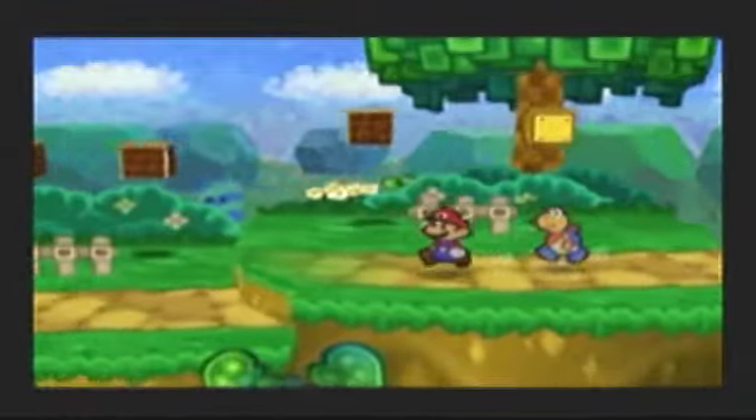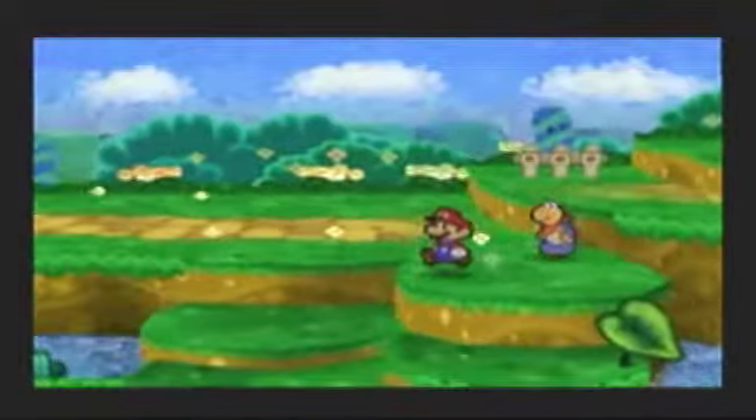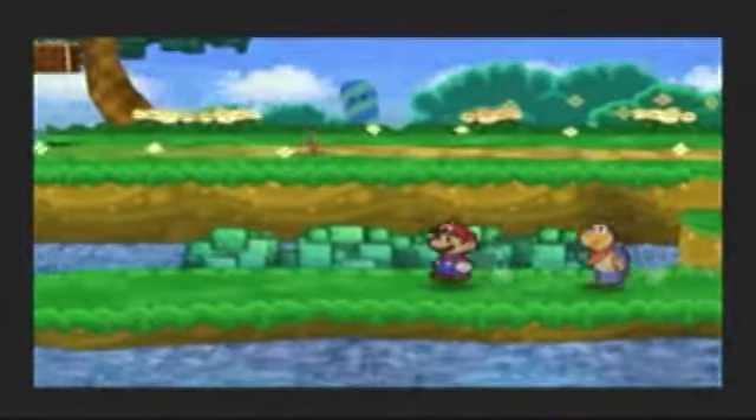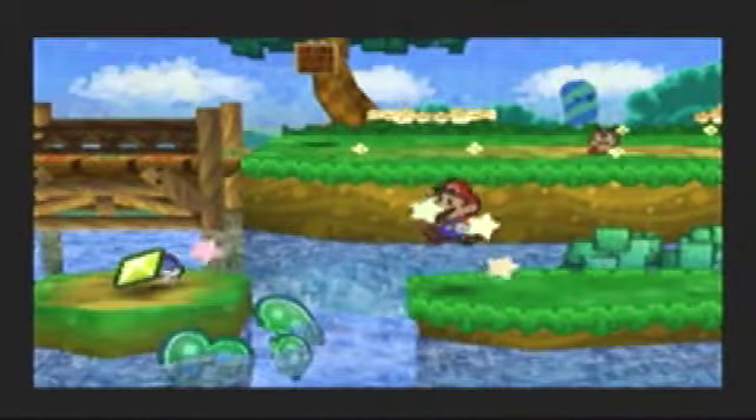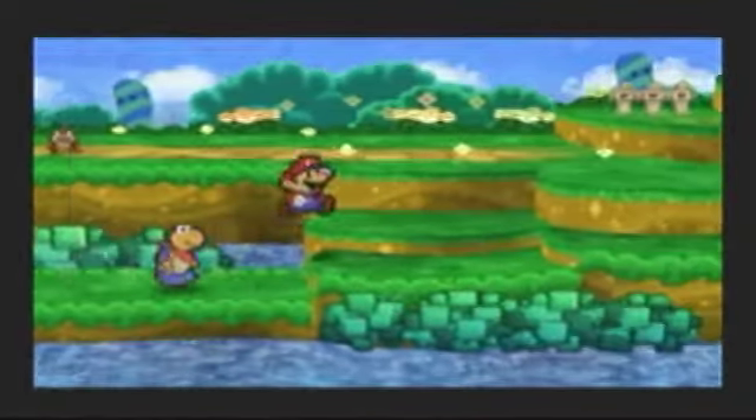If I remember correctly, there's something we can use Koopa for over here. If I can just dodge that guy — normally I would fight him, but I really don't feel like it right now. And there is a Star Piece over here for us to get! Yay! One more to add to the collection that we can use to get a badge later.